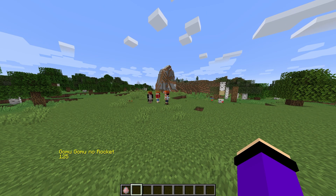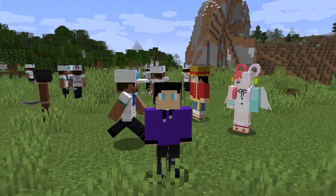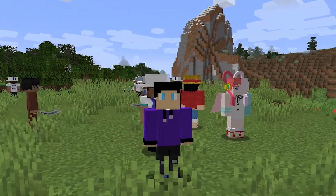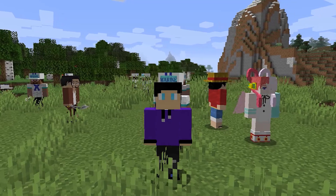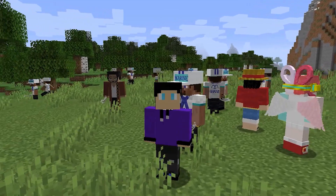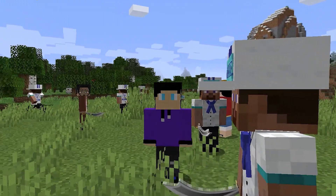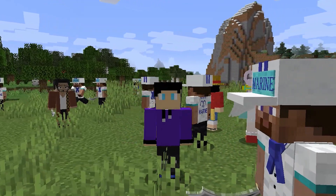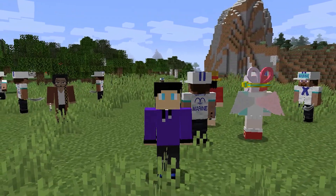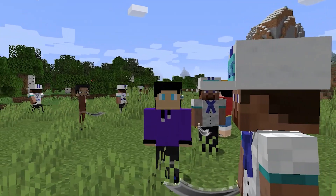That's it for the video on how to download the Minecraft One Piece mod for 1.16.5. This is a new anime mod for Minecraft and it's way better than other One Piece mods because it's made by the Orca — the creator of popular mods like Demon Slayer. It includes Ace, Luffy, Shanks, Uta, weapons, uniforms, food, and treasure chests. It's the best anime mod for Minecraft 1.16.5 in 2022. Thanks for watching — hit subscribe and like for more content, and I'll see you in the next video!